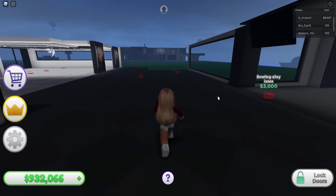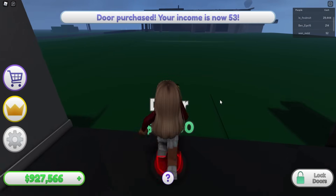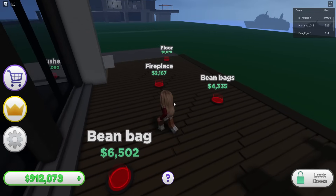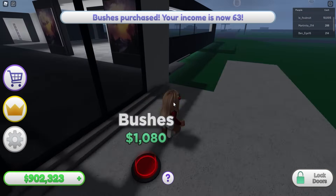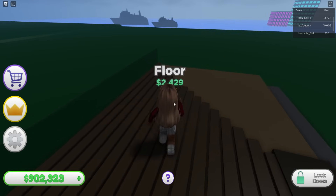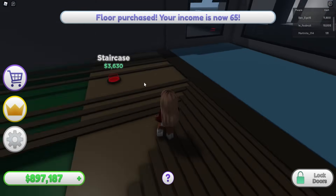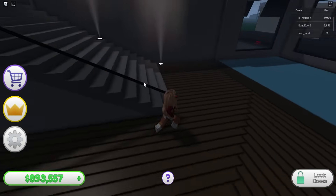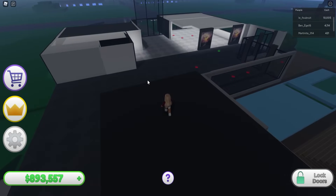Oh, this is where the bowling alley is going to be! Let's get the ceiling here. And there's a wall and a door - and this might be where the pool area is. Yeah, look - beanbags! And this is where the fireplace is. We'll get some more flooring and some bushes - they're huge, not tiny! This is where our swimming pool's going to be. Let's get some flooring and a staircase - beautiful.